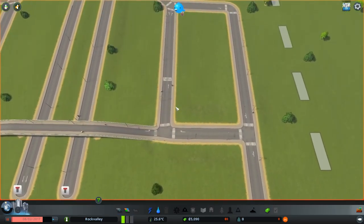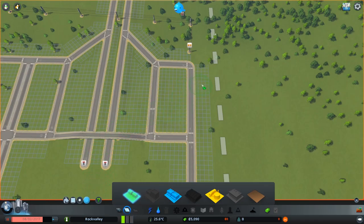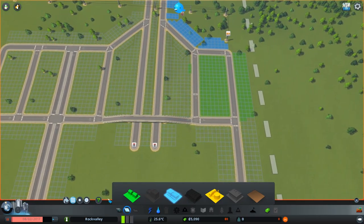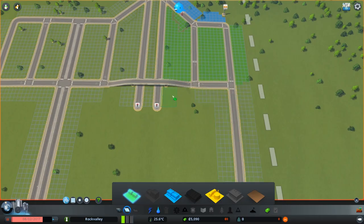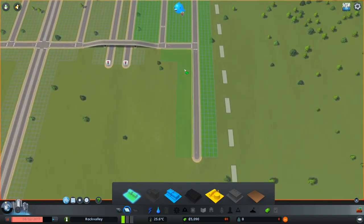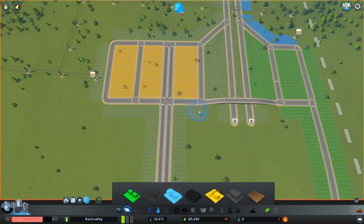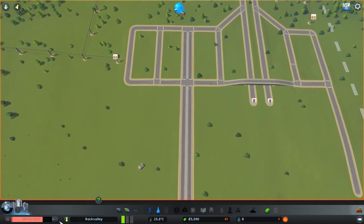All right, let's nix that idea. Let's start it up and see where I can go. Let's zone some stuff and get this going. Let's use the brush tool. I want to get some residential in here for sure. Let's do a little commercial right here on the edge - see that road right there. Let's fill in some residential here and here. Let's fill the rest up with residential, then let's do our industrial over here and put up maybe a little bit of commercial over here too. These guys can do a little shopping too. All right, let's run it.